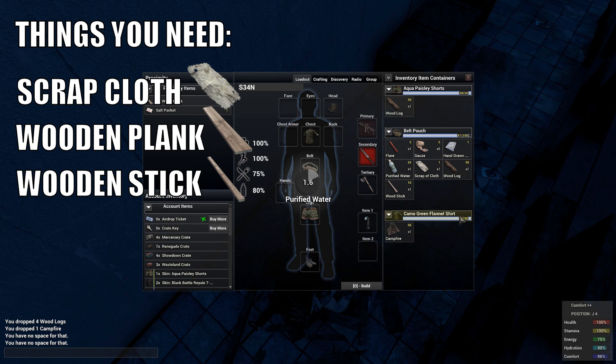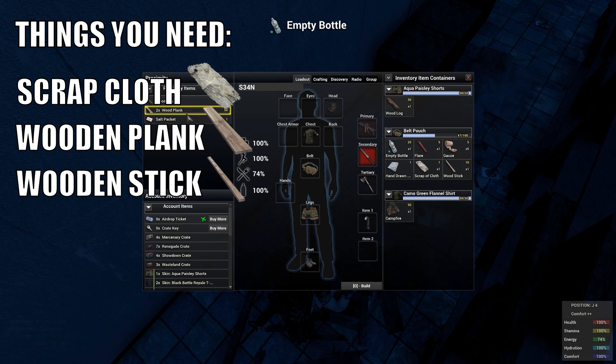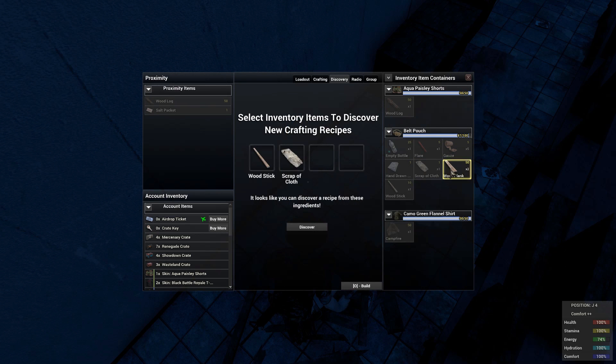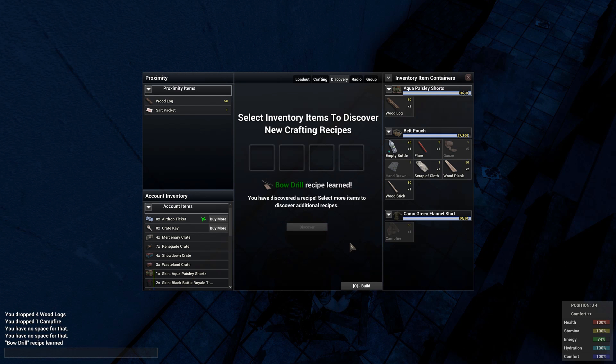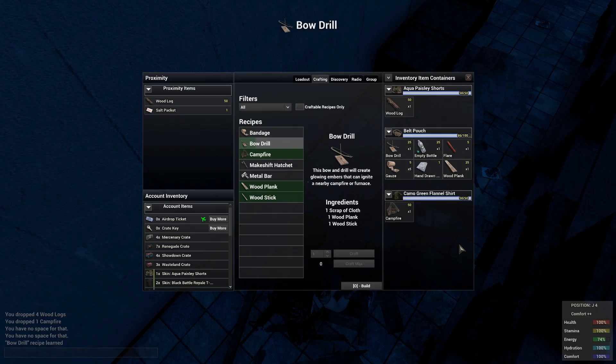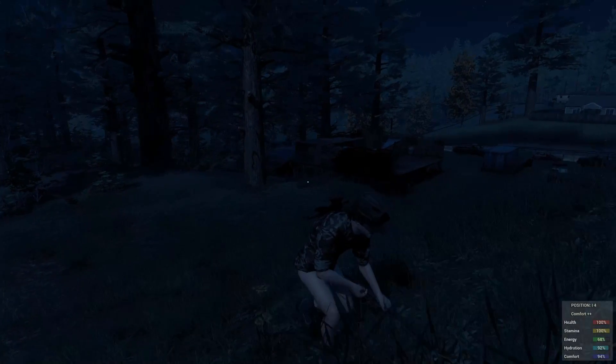The wooden plank can be found from boxes, and you always need to get something like a hatchet, which is why I'm using it here. Just chop down the wooden box and then you should see a plank appear. A wooden stick from the forest area is that simple, and you can shred your clothes or something like that to get the scrap cloth. Or you can just look through areas — you can find it really easily everywhere, even inside cars.